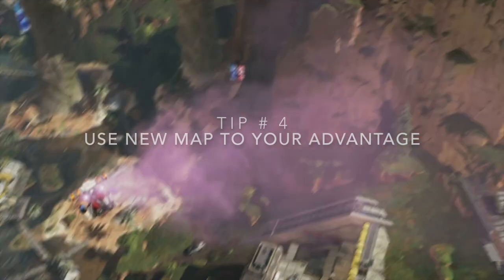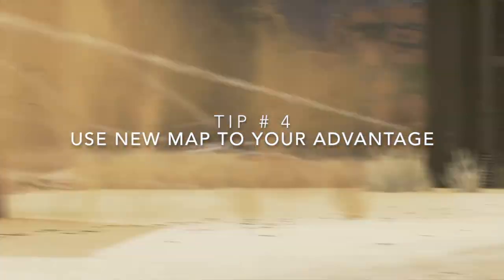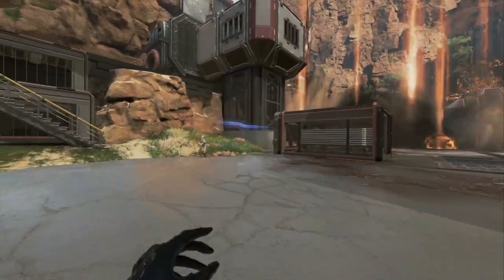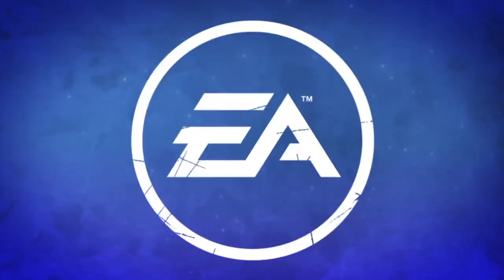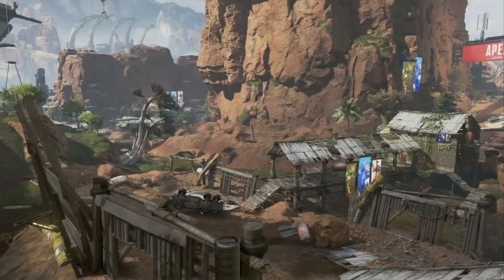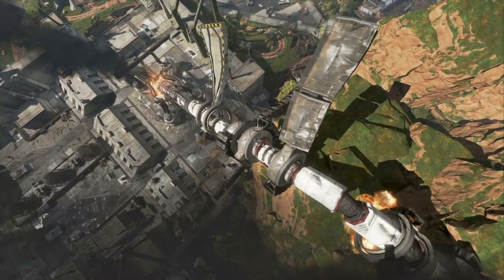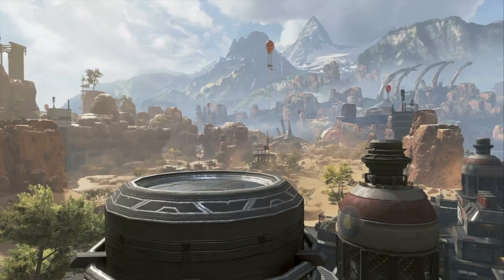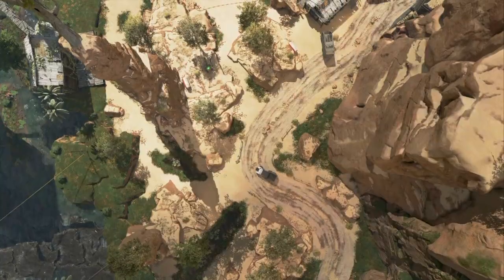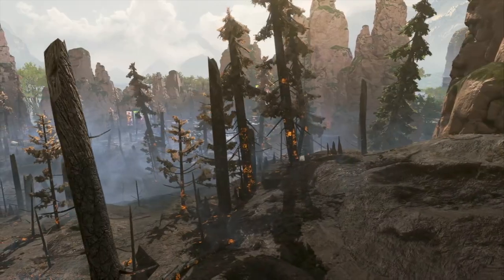Number four: use the new map to your advantage. King's Canyon is still new and a lot of legends are getting used to the changes to the map. You can use this to your advantage — land at one of your favorite new spots and learn it quickly, like the back of your hand. Keep practicing landing there with your squad and creating a strategy or pattern to attack and defend against enemies.